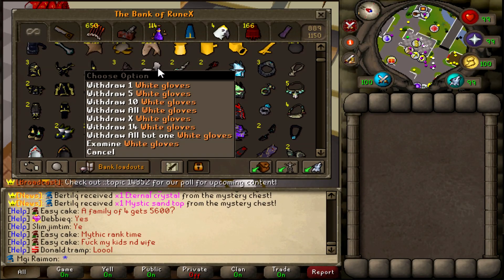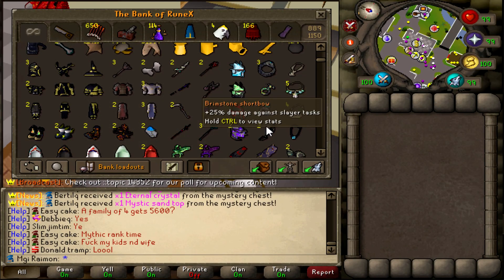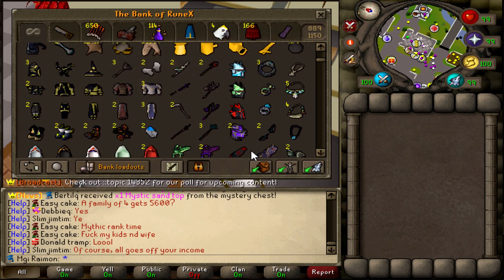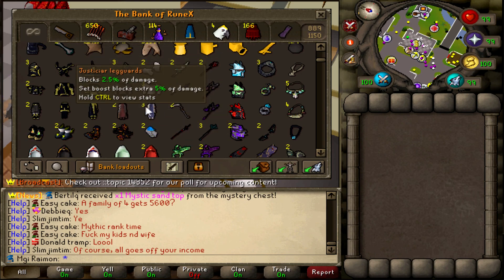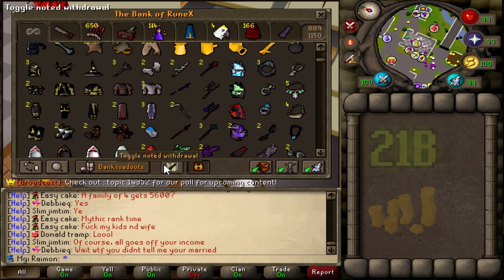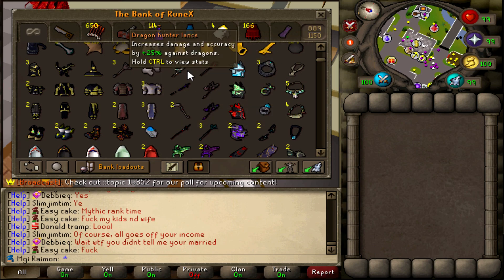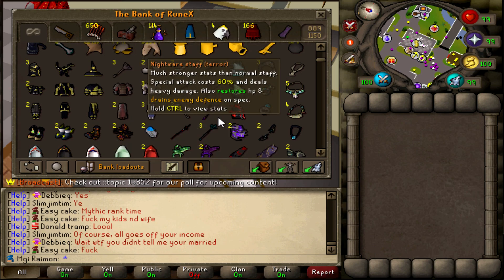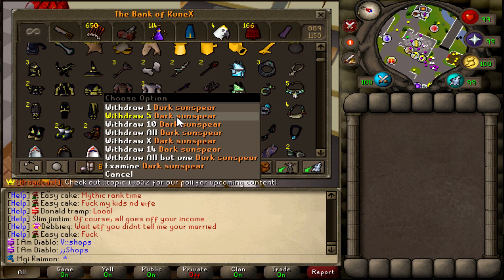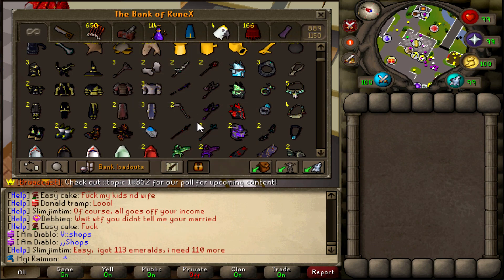Next up, we have three full Justiciar sets without the helm — we don't own a single Justiciar faceguard. I even drop-traded a fourth legs I got from a grand promo about a week ago. The three plates and legs are worth about 21 bill combined, and the arm guards are about 3 bill each, making another 6 bill. Dragon hunter lances are worth about 2.75 bill each, so 5.5 bill total.